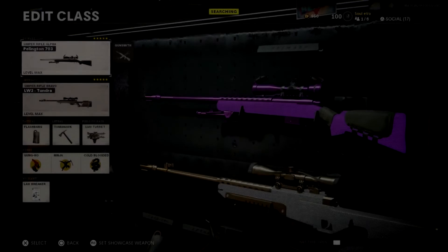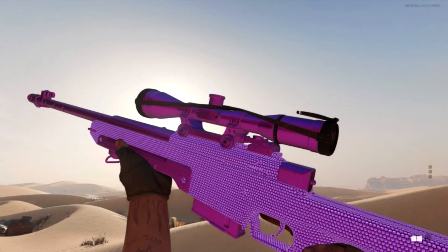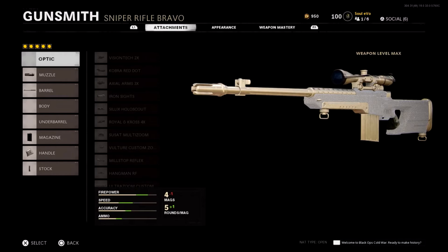Hey guys, welcome to today's video. I'm just going to freeeball this. If you've already watched this video, you'll have noticed there was no audio, no commentary — just literally the class you see on screen. Anyway, this is my class. I use dual snipers. It's my Black Ops Cold War class. As you can see, I've got Plague Diamond and I've got Diamond. My three perks — Gung-Ho, Ninja, Cold-Blooded — I'll talk about them later on.